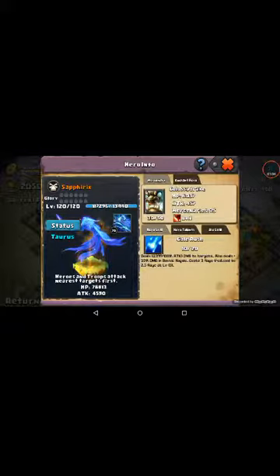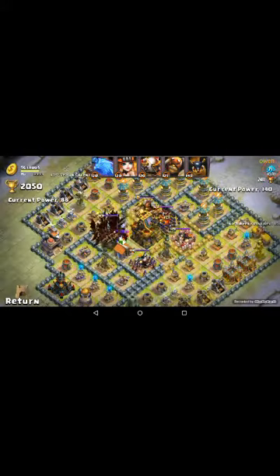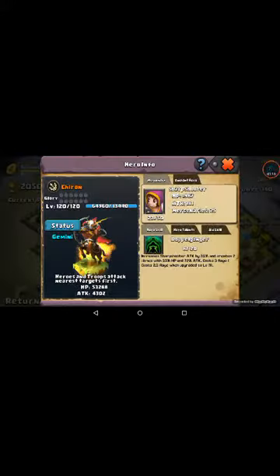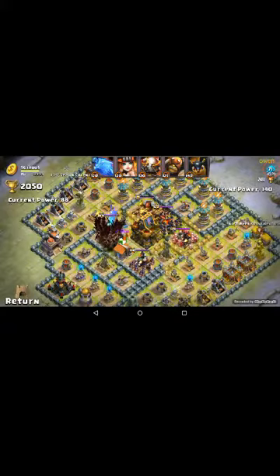He has level 120 Sephirix with level 30 Mercenaries, level 120 Enchantress with level 22 Mercenaries. He has a Chiron — I don't know how to pronounce his name, somebody correct me on it so I know — with level 23 Mercenaries.